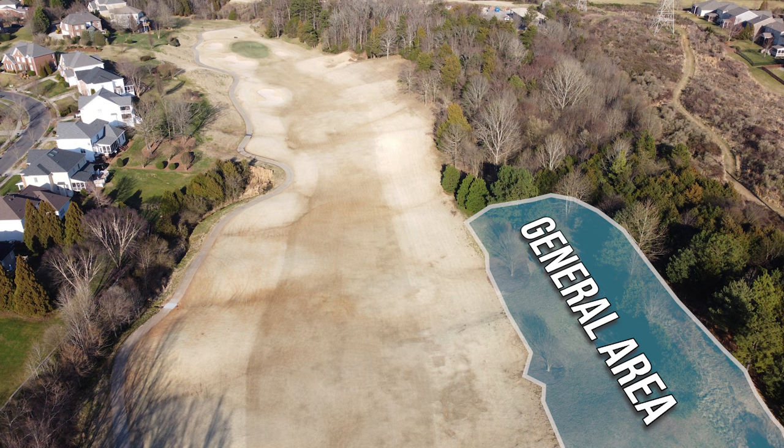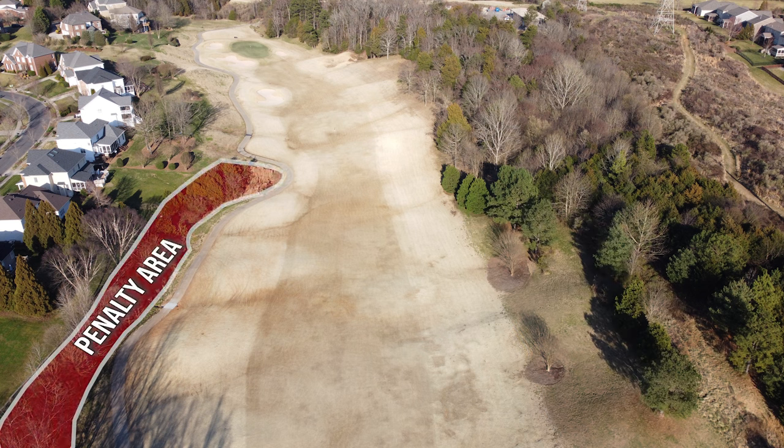This general area can get pretty nasty because our superintendent likes to grow it up to about waist-high during the summertime, making it a very popular place for people to lose their ball. If I were to hit a ball into this area and fear it might be lost, I would be allowed to play a provisional ball because the ball is potentially lost outside of a penalty area. However, on the left side there is a red penalty area — if I were to hook my ball left toward that penalty area, I would not be allowed to play a provisional ball.